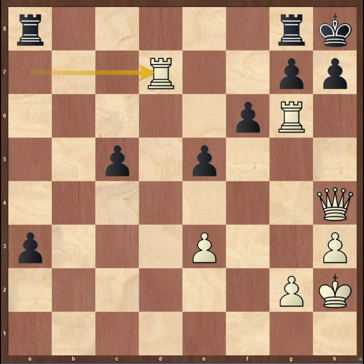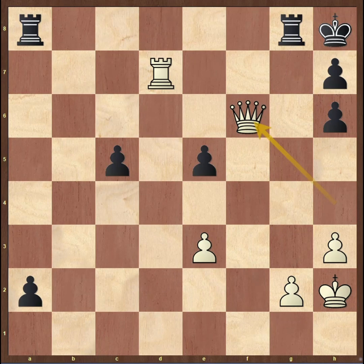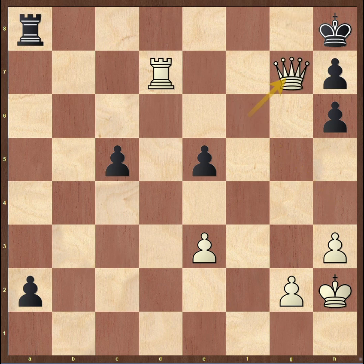If Black had tried a2, then there's simply rook h6, threatening rook h7 mate, and after pawn takes rook, there is queen takes f6 check. f6 was defended by the knight earlier, but not anymore, and after rook g7, queen takes rook is checkmate.